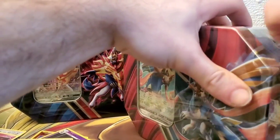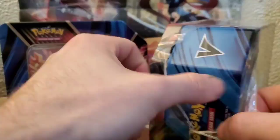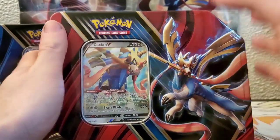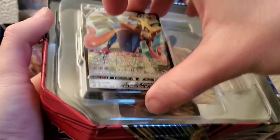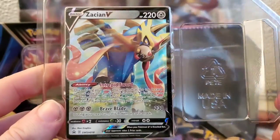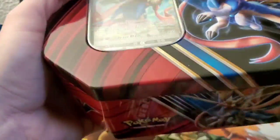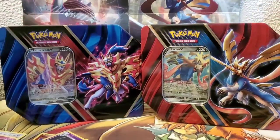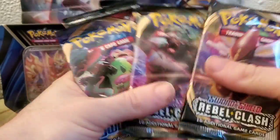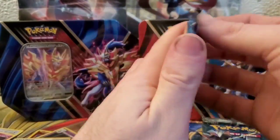Let's jump in to Zacian V here. Just like the last one it jumps right off the tin - I do like that. Here's the Zacian V with the Intrepid Sword ability. Got our packs: Rebel Clash, Sword and Shield, Burning Shadows, and Evolutions. Doing the same order as last time, Evolutions with Charizard on front.